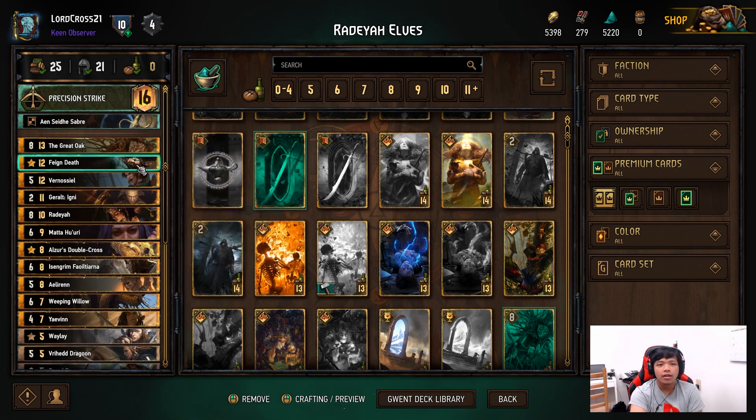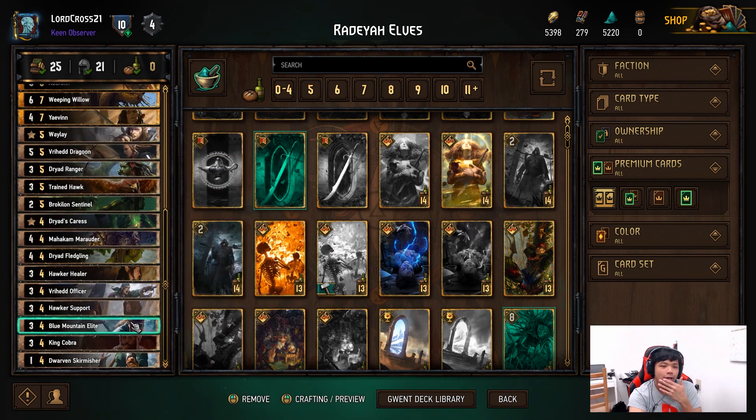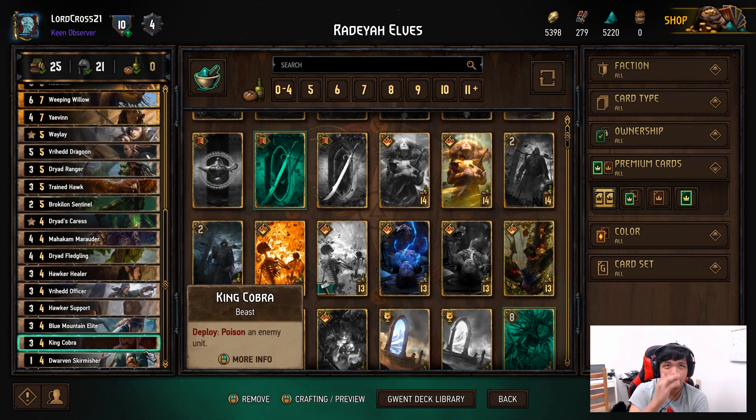I try to play the artifact in round one in case artifact destroyers are a thing, because I'd rather have that happen in round one than in round three — if it happens in round three it becomes way too slow and your opponent just catches up in power. Blue Mountain Elite is good — usually it would be the first turn card because by then your opponent would already have more than one unit on a certain row. King Cobra again for that backup poison and Dwarven Skirmisher — five-four, not so bad.